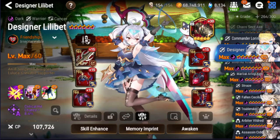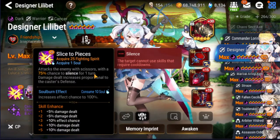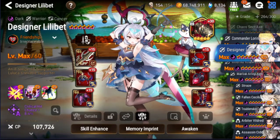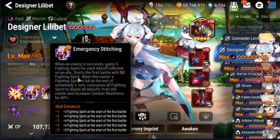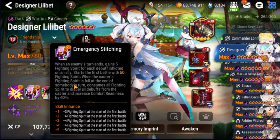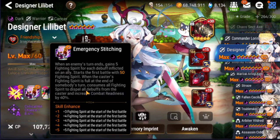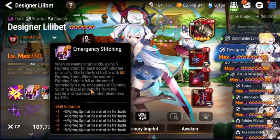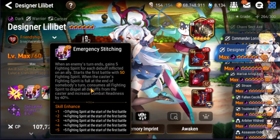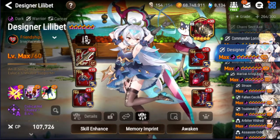We have defense scaling here. So the main thing — if you're going to pull on Dilibet, this is why you're pulling on her. Tons of people have a cleanse and tons of people have some generic S1, so those aren't her main purposes. You pulled on her because you saw this passive and how strong it was. Her passive gives her fighting spirit based on every debuff inflicted on an ally. She starts with 50, and once the whole thing gets filled, at the end of every unit's turn — whether yours or the enemy's — she gains fighting spirit depending on debuffs. When she has 100%, she cleanses everything off herself and gets a 40% boost in CR.